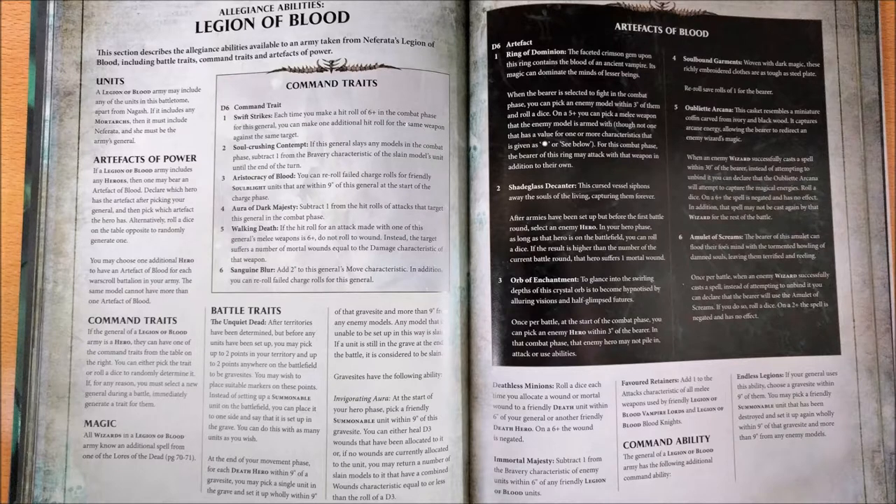And if it would be the case that you have another Mortarch — Neferata in this case — Neferata would be the General. Instead, Nagash would be another model of the army itself.